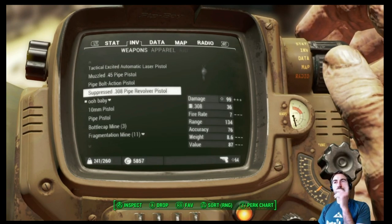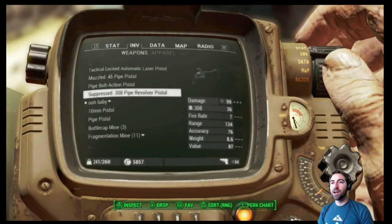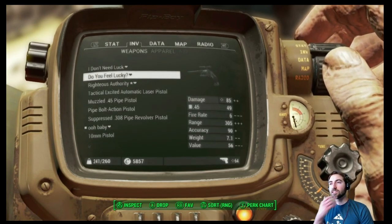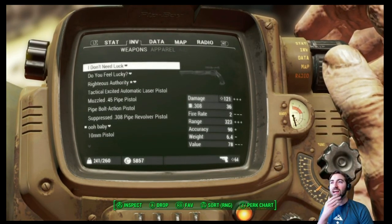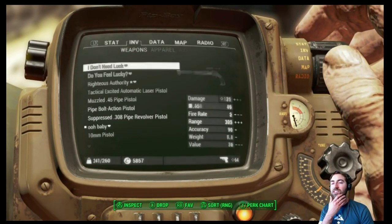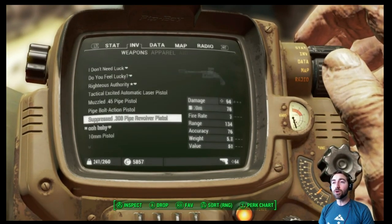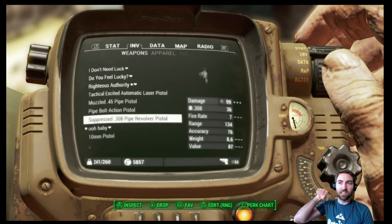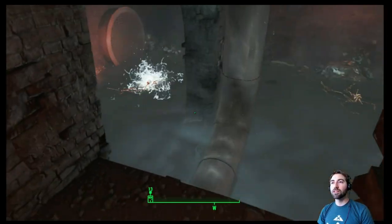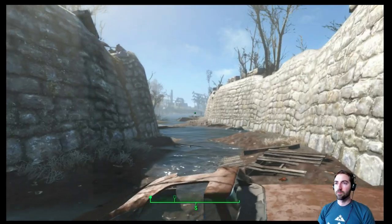This is a 308 revolver pistol, suppressed as well. If we compare our Do You Feel Lucky to I Don't Need Luck — Do You Feel Lucky does 85 at 45, but I Don't Need Luck does 121. If we could alter this 308 a little bit to make it as strong, that'd be great. I was thinking a 308 instead of cranking every time you have a revolver click would give it the ability to fire more rounds with less time between shots.